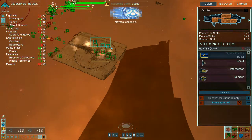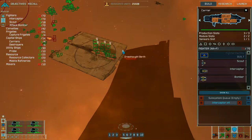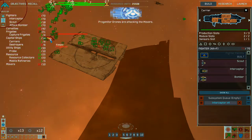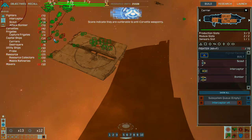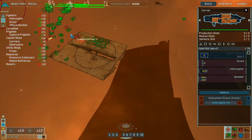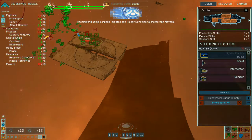Movers locked on. Dreadnought retrieval underway. Progenitor drones are attacking the movers. Scans indicate they are vulnerable to anti-corvette weaponry. Recommend using torpedo frigates and pulsar gunships to protect the movers. Group seven reports victory.